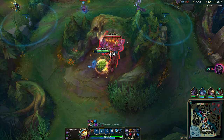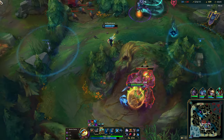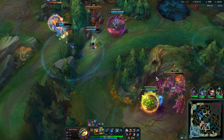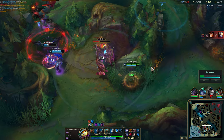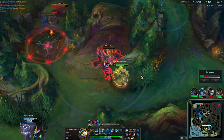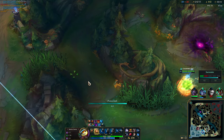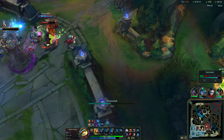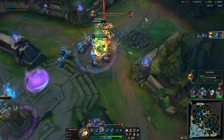We Q in, we E, we W. Kled is ulting Ezreal — hopefully Ezreal can get out. He cannot. Everyone dies here then, probably. Use my taunt on this bad Larry. No reason to surrender here — in fact they're all going for the objective, and Kled is going for the tower. There we go, it's a freebie.